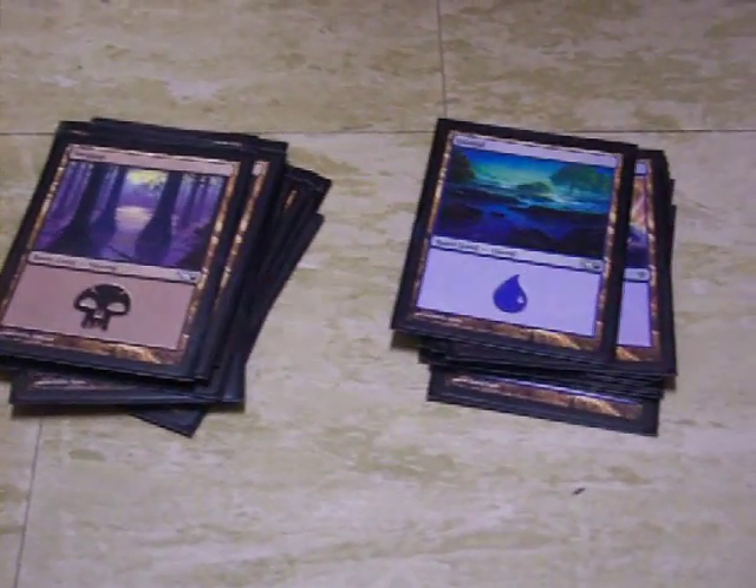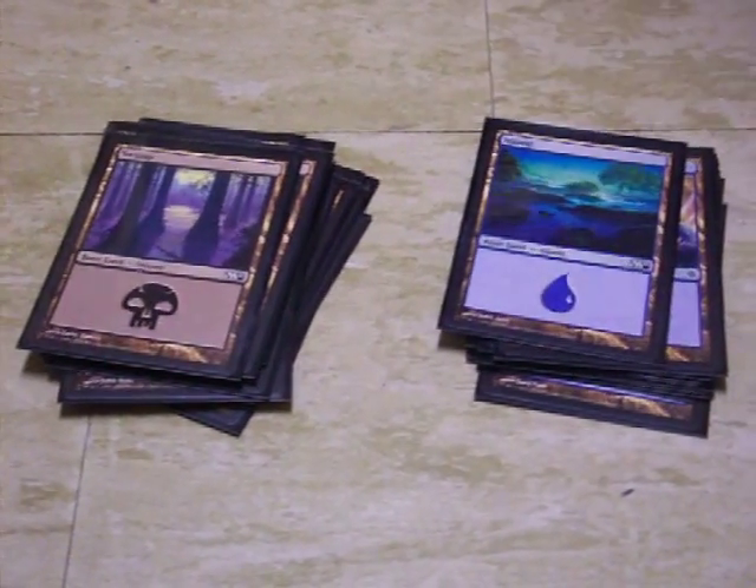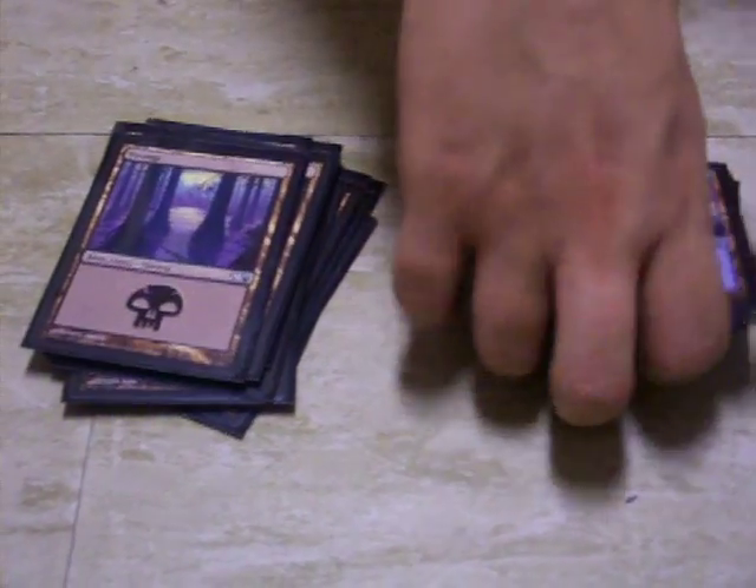For MTG players, you'll know what that means. For those who don't: each card in the game requires a different color to cast — black means black, blue means blue, etc. You need a good balance if you're using different colors in a deck; some people may choose mono-colored decks. Now the next two are my two decks.